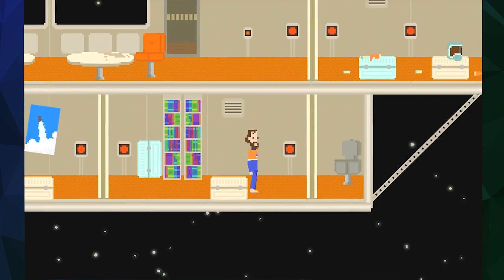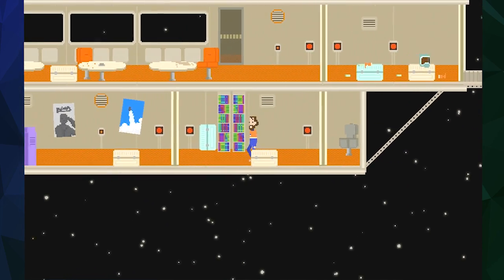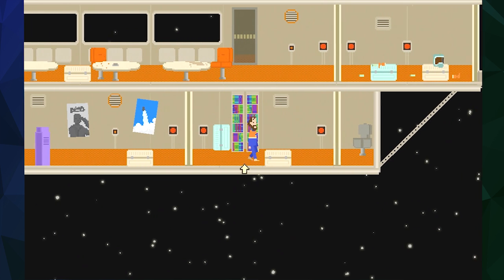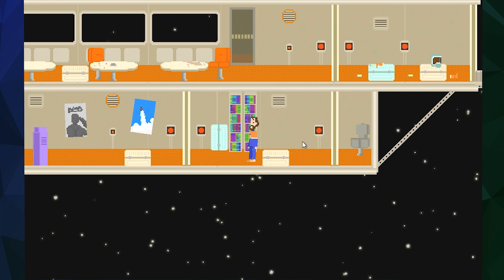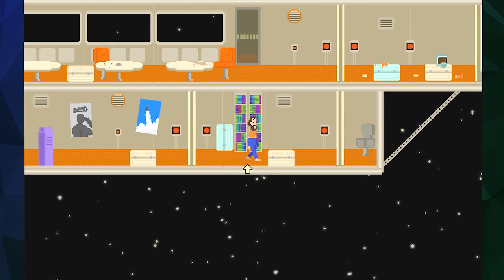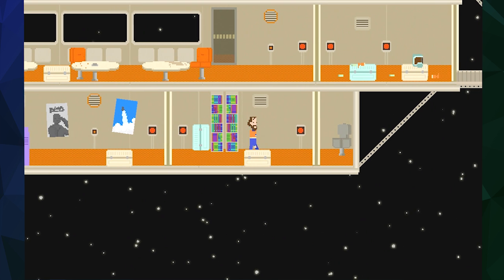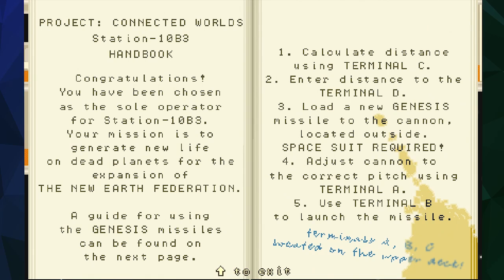We're here on an intergalactic space station thingy. We're a sort of relaxed, almost Star Trek-y looking chap with fancy overalls and a little stripe through the middle. We are the only man on this mission — very lonely in space — and our mission is to go around and revitalize planets.